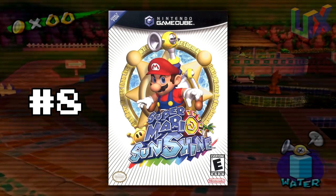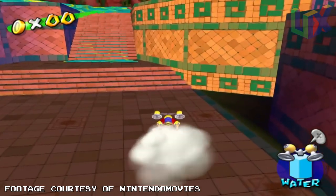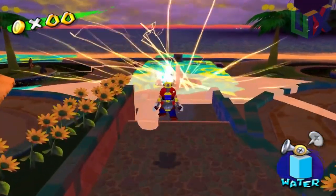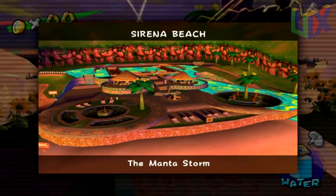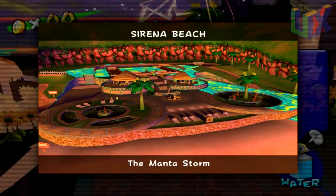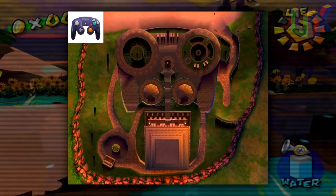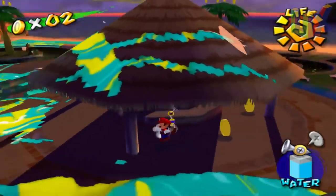Number 8: Super Mario Sunshine, Serena Beach. This spot is held by a simple one that doesn't take a lot of explanation. All you need is a good aerial view of the stage, and once you see it you will never be able to unsee it — it's a GameCube controller, from the two analog sticks to the four buttons on the face of it. Not a lot to say here besides that's just Nintendo doing Nintendo-type stuff.